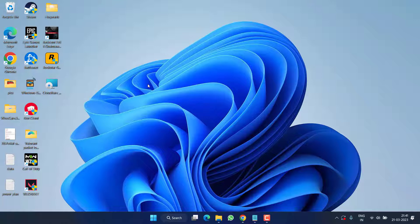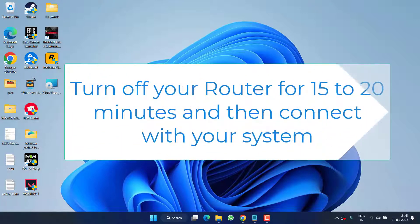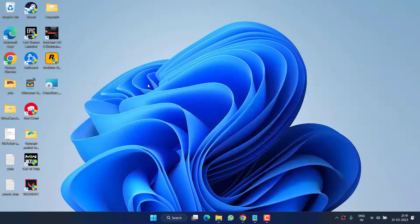If the VPN doesn't work either, simply change your public IP. To do this, turn off your router for at least 15 to 20 minutes. Once you turn it back on, it will provide you a new public IP. Connect your system to the internet or Wi-Fi and then launch the Rockstar game launcher to fix the issue.